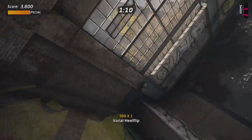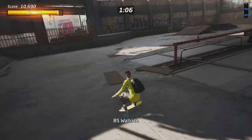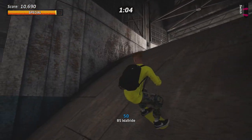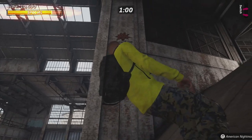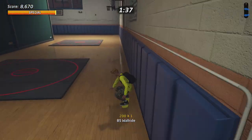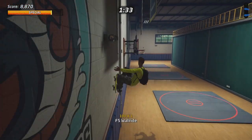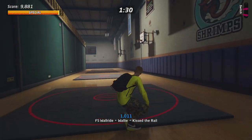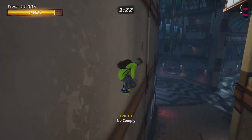Every single level in Tony Hawk's Pro Skater The Remake has one hidden monkey. For example, right here on the warehouse map, you got the very first one. So in total, there are 19 different monkeys that we have to go ahead and wallride. It's most efficient to actually wallride most of these, but you can also collect these monkeys by grinding and also wall planting. You will hear a monkey sound once you collect them.